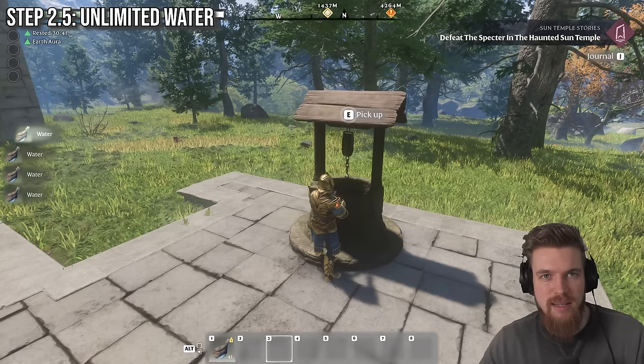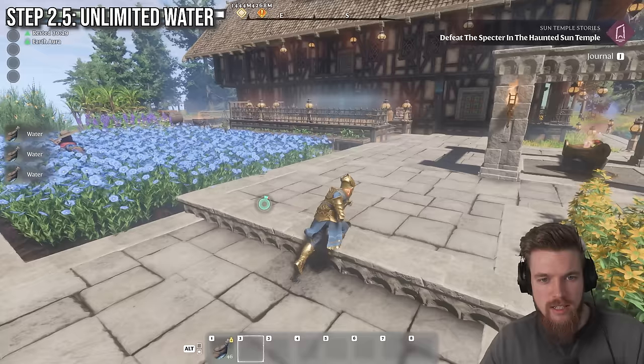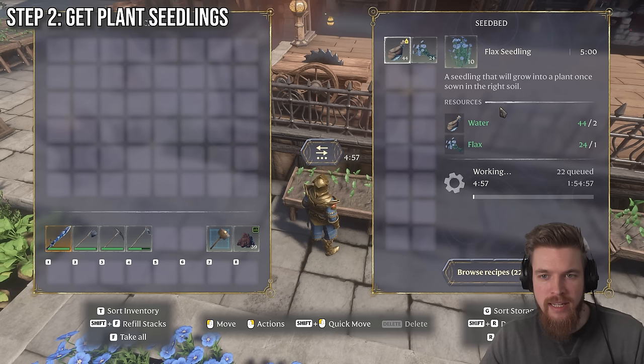So pick it up again, put it on the ground, and then just carry on scooping water — that's how you get unlimited water in Enshrouded. Now every plant in the game requires water apart from nettles, so we can now go back to our seedbed and put the water in here, and now it's going to start producing flax seedlings.